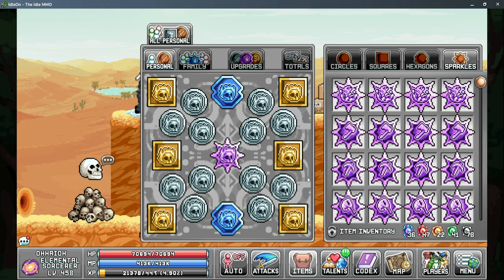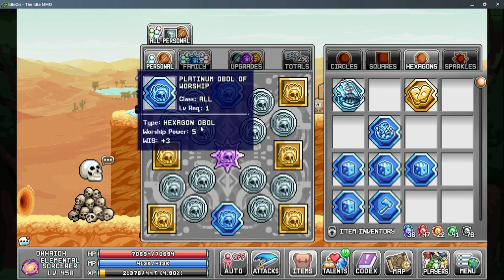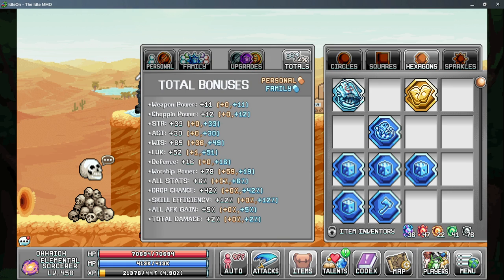Wrapping up world two, obols are not as effective as for other skills because all they give is more worship power. However, it does add up quite a bit — circle obols give a little bit of worship power and wisdom, squares give a little more, hexagon obols give you 5 worship power and sparkles give 7 worship power. Using the dilapidated slush hexagon obols in your family tab gives more skill efficiency, adding up to about 78 worship power and 12 skill efficiency with my current stats.